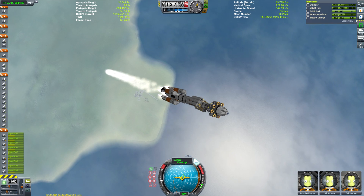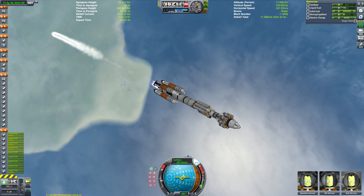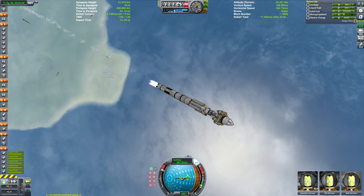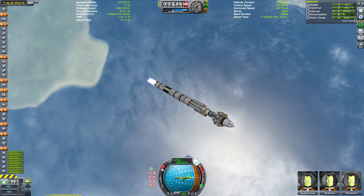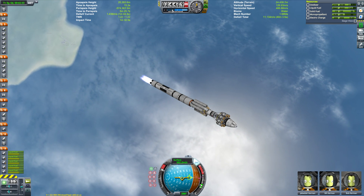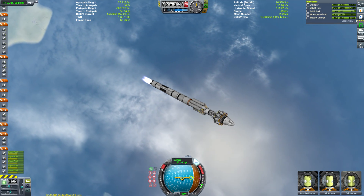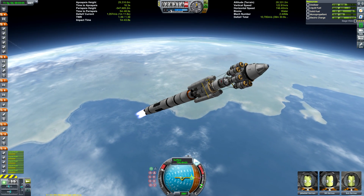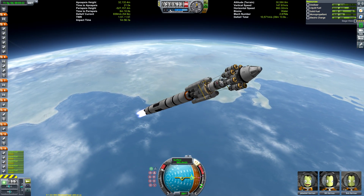It's much easier to set up than asparagus staging, and it's slightly more realistic in that currently no rocket in real life uses any kind of fuel pumping because it's too expensive and complicated. However, the proposed Falcon Heavy, which SpaceX is building and apparently flying this year, will use cross-feed — the two peripheral boosters feed their fuel into the central tanks when they detach, so the central one still has fuel when they separate.